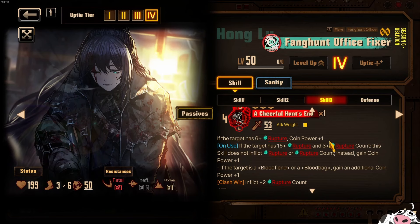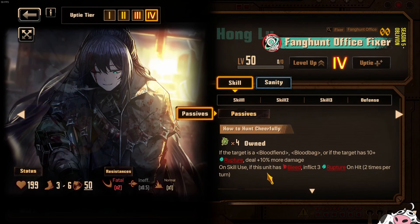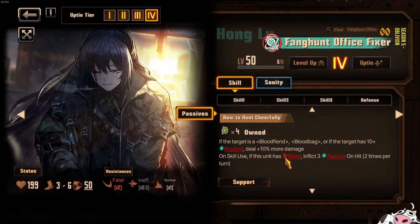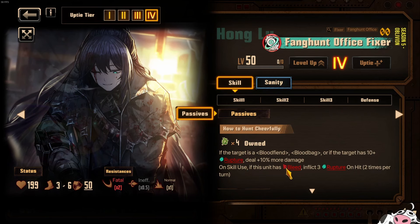So this character is a little bit sus. However, because of the existence of another character that does Rupture Count, that may change — he might become a decent DPS once you get another strong Rupture Count applier. We did see a lot of additional Rupture Count applying characters in the story recently. Another thing: his passive is that on skill use, if he has bleed, inflict 3 Rupture on hit. So I'm also waiting for another Ego or ID that can help bleed this character so he can inflict 3 Potency on every single hit. It's 2 times per turn, which is a lot of Rupture Potency. But right now we don't have that condition.